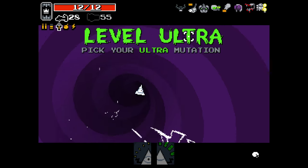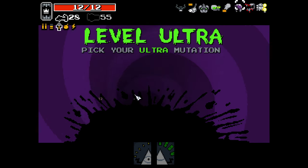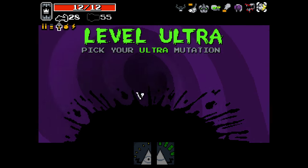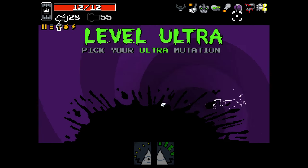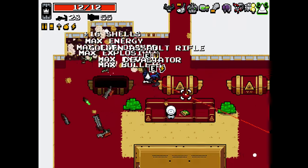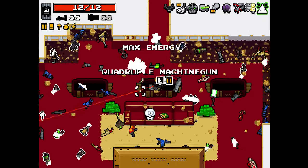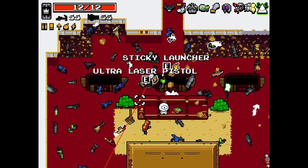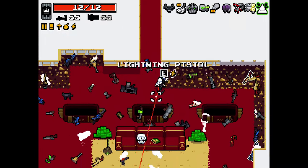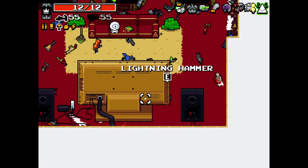We're finally at ultra mutation stage — we can pick our ultra mutation. We planned all along to take ultra B, the free pop-pop upgrade. We've got throne butt and trigger fingers — those are the two things you want if you're doing ultra B properly. You definitely want trigger fingers at least, and throne butt if you can get it. Ultra A just gives you a higher rate of fire. The weapon we want is the seeker shotgun — let me show you why.